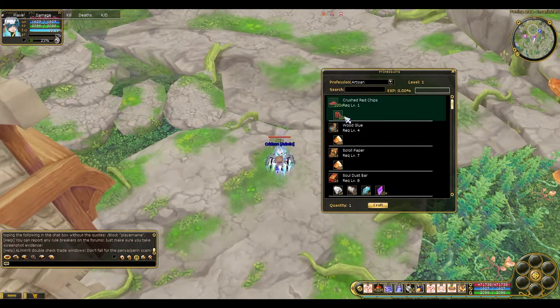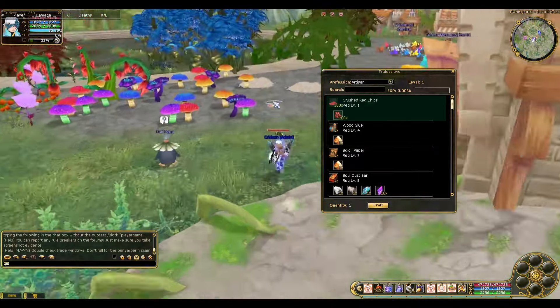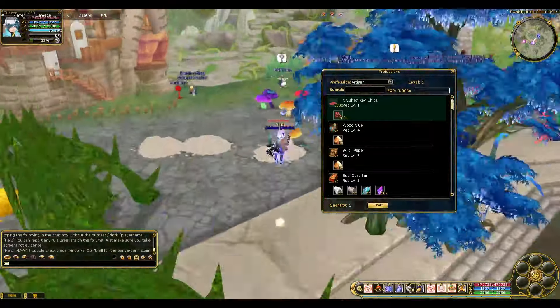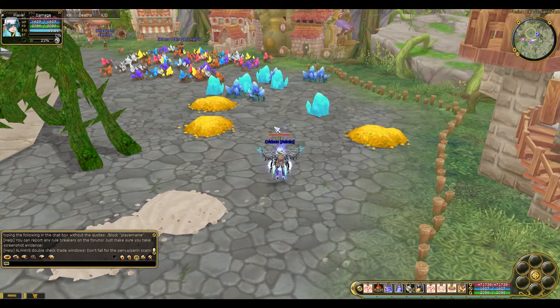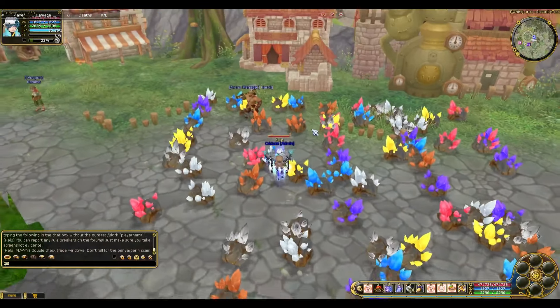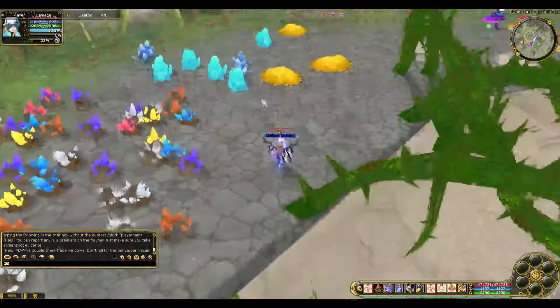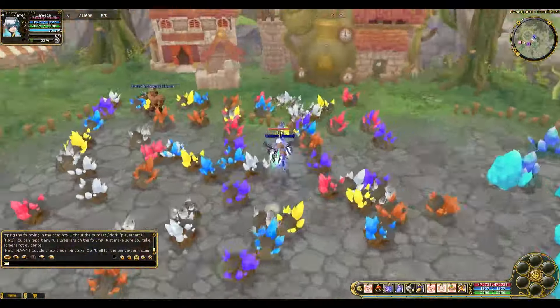There are a lot of scrolls available, and the most basic thing you'll need is red chips — that's for sure. There will be a lot of people in the harvesting, mining, and logging areas soon. Aside from that, there are new balance changes: for example, Resurrection has been made into an AOE skill, so you can resurrect people in a certain area, which is very overpowered.